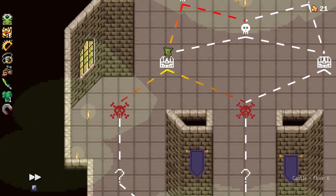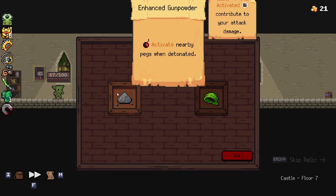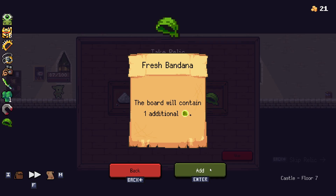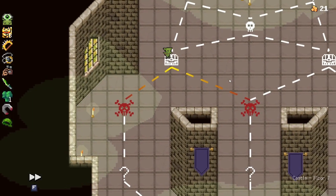What have you got for us today? We could have taken the fight. Bombs activate nearby pegs — that's pretty good. One additional refresh isn't much, but we are using the refreshes, so yeah — let's go for it. Let's just see how that works out.